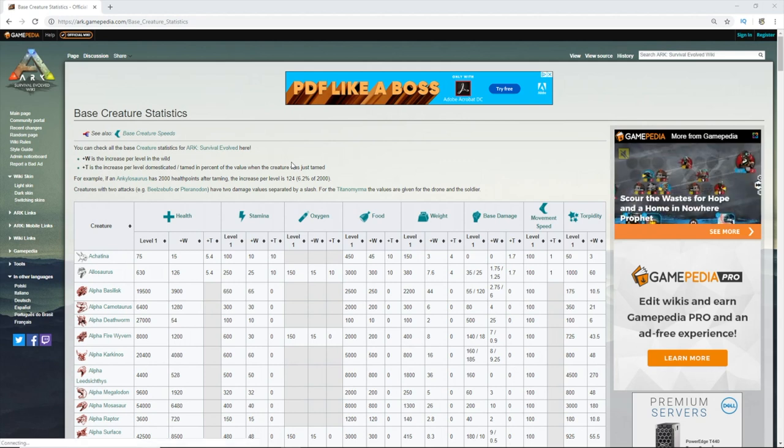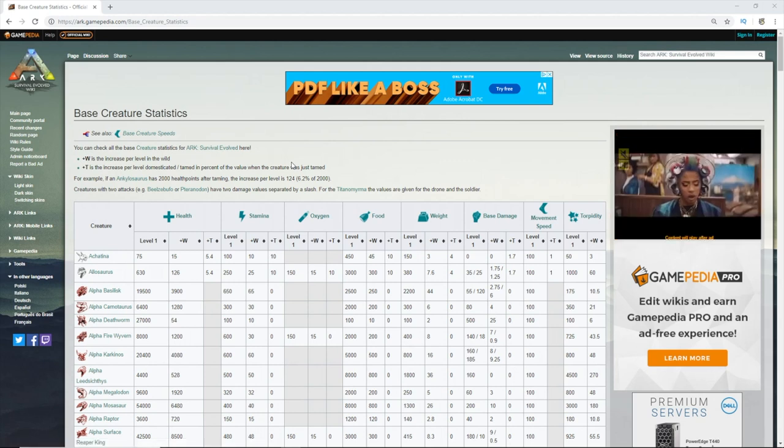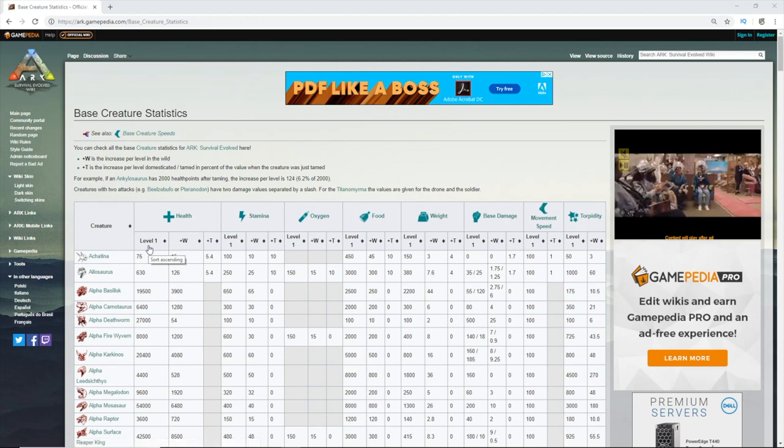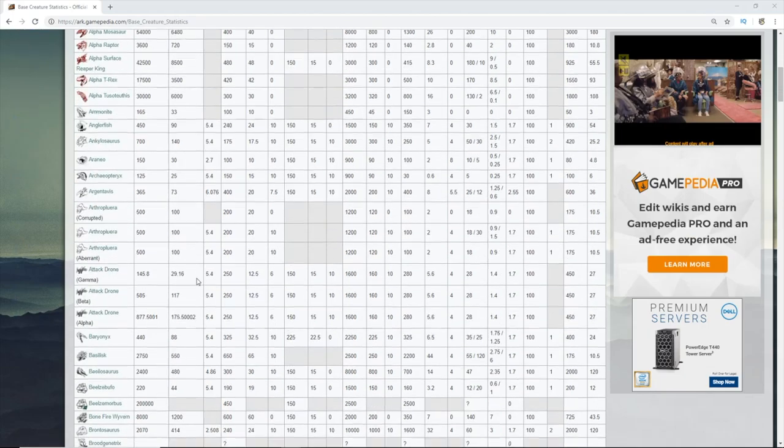So if you've got a wild dino with weight times 10 per level, that means every level you'll gain 10 times more weight than you would normally. The table has: the creature name, all the different stats you can gain levels into, Level 1 which is the base stat, +W which tells you the value added per wild level as it randomizes, and +T which is the tamed level value added once it's tamed.